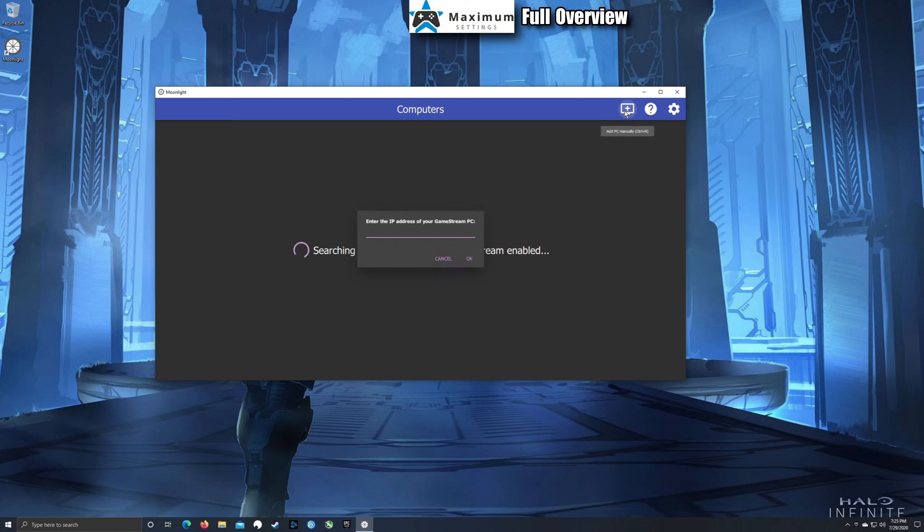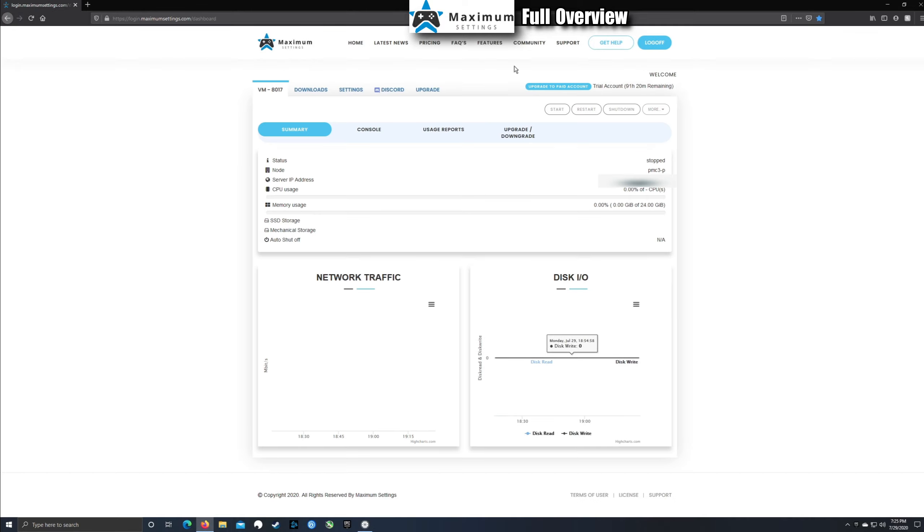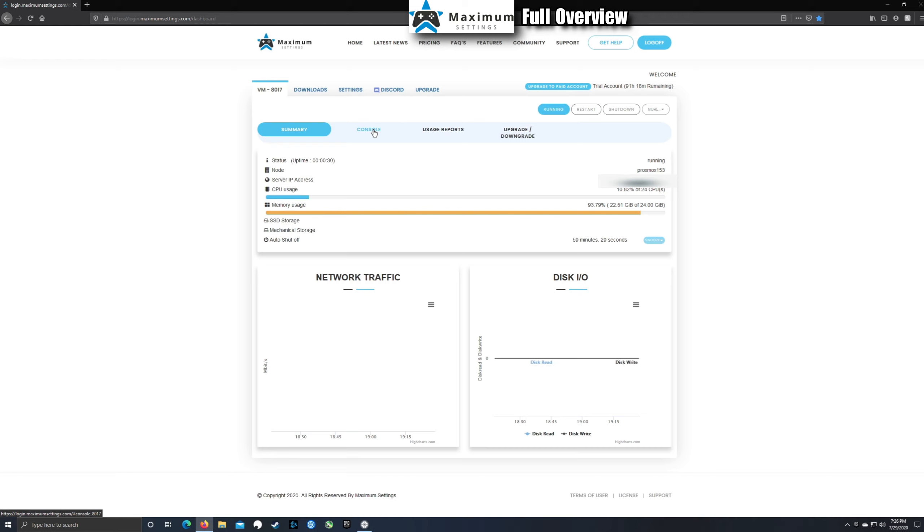Once your settings are tweaked, you'll need to add a PC via IP address to connect to your rig. You'll go to the Maximum Settings login page and use your username and password. Once logged in, here's the console — start your machine and it takes a few minutes. You'll see RAM usage and CPU come on, and you have options to restart, shut down, or factory reset.